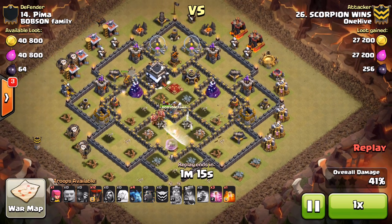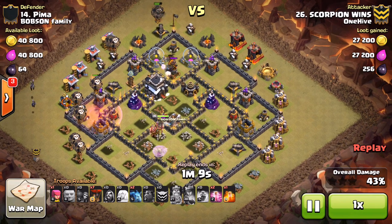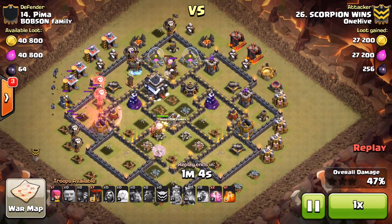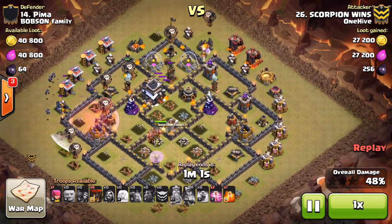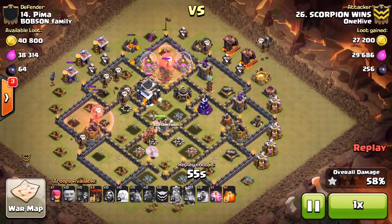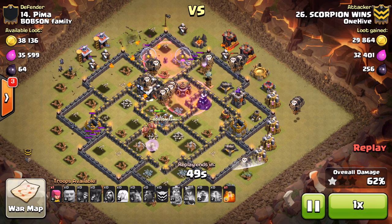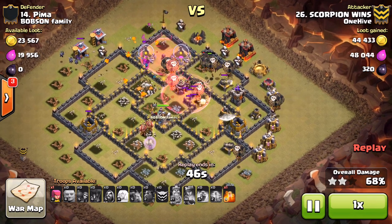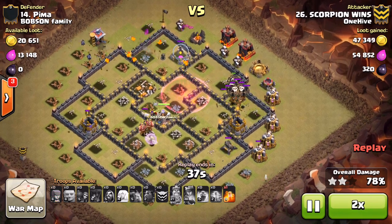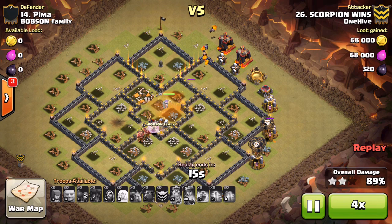Everything is done with only one air defense remaining. Puts a couple of lava hounds down on it, then balloons targeting all those outside defenses — they start disappearing very quickly. The first lava hound is about to explode but no big deal, there's another one right behind it. A haste to let those balloons get right in there, and then the last few balloons around the outside cut right through the middle of the base. The tesla goes down, the wizard tower goes down, only an archer tower left with a lot of balloons staring it down — kaboom, it's gone. Beautiful three-star by Scorpion Wins, good job buddy.